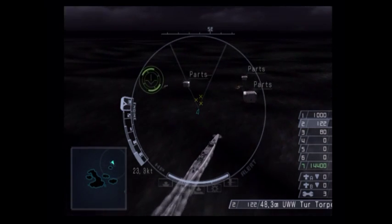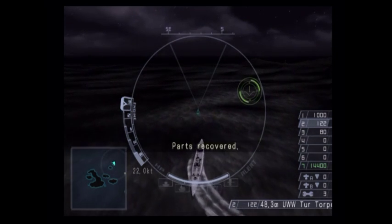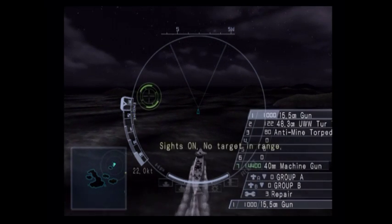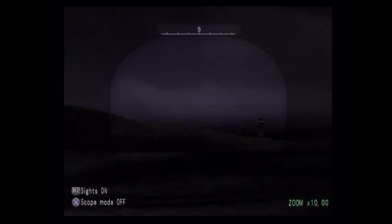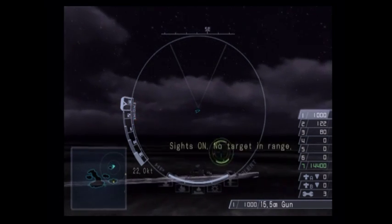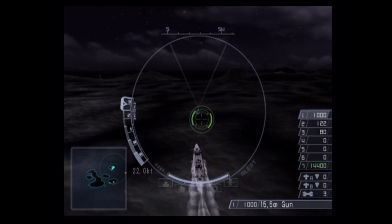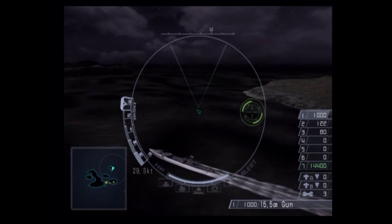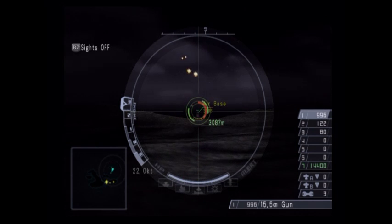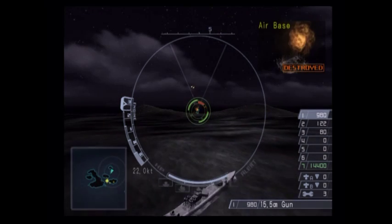Submarines also move a lot slower underwater - I think it's roughly a third of your top speed when submerged. I'm going to stay surfaced for a while just to move quicker. There's an airfield right there with planes flying around but getting detected doesn't really matter. These submarine missions are generally much longer because you move so slowly. This is one of the easiest missions in the game but it just takes forever. That firing delay didn't help too much but we got the airbase, so that's good.